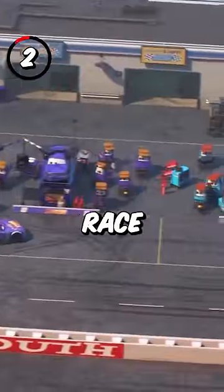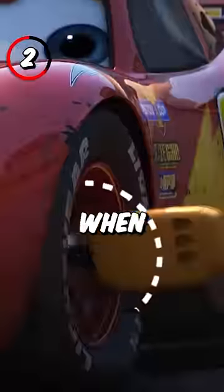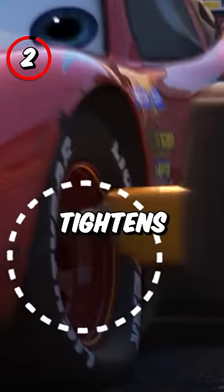2. During the first race montage, Guido changes McQueen's tires, but when he puts the front tire on, he only tightens one lug nut.